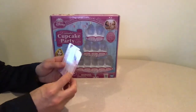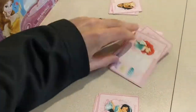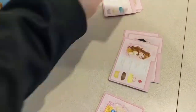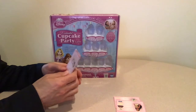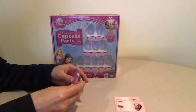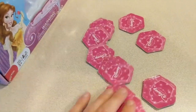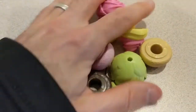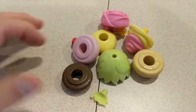To start the game, divide up all the recipe cards evenly between all players; any extras can be removed. For this video, we will just play with two recipes. Mix the tiles up and place them upside down within reach of all players, then lay out all of the cupcake pieces within reach as well.